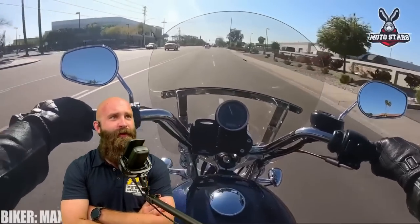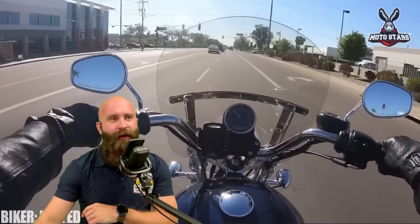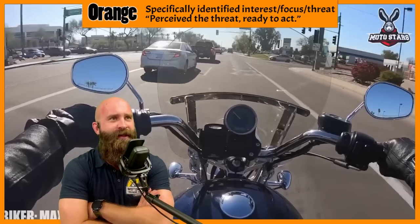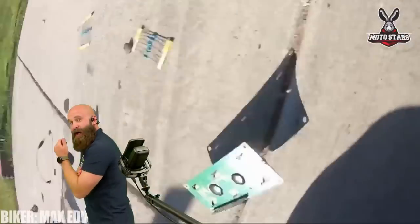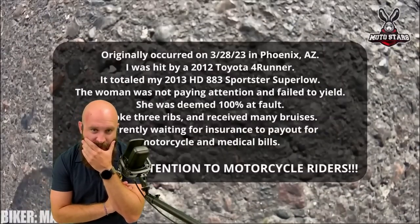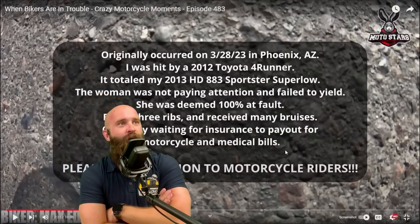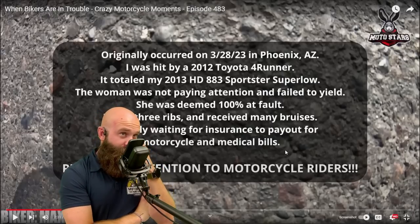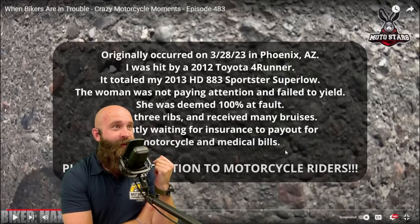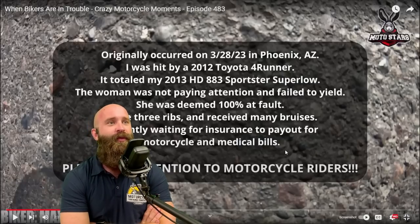So that was tip number three. Tip number four — going through an intersection, it's gonna be automatic orange stage, prepped and ready for anything. Looks like a side of a vehicle. Good swerve — but he didn't make it. Originally occurred in Phoenix. What happened? Hit by a 2012 Toyota 4Runner, totaled my 2013.